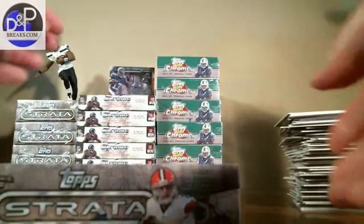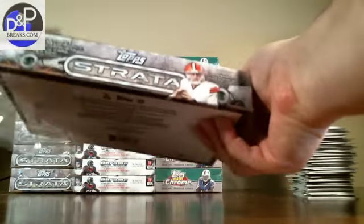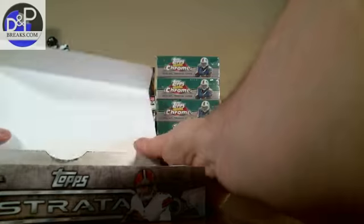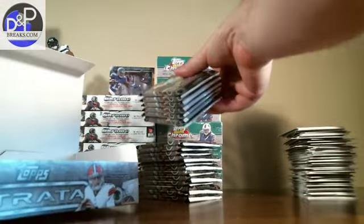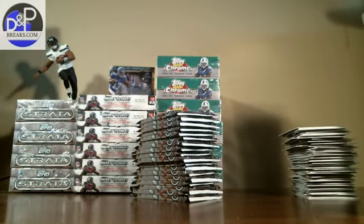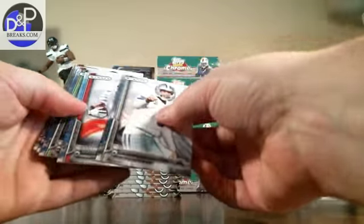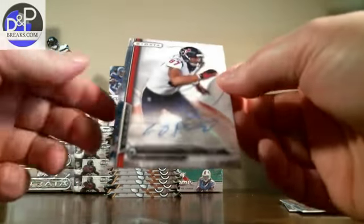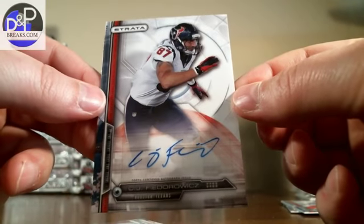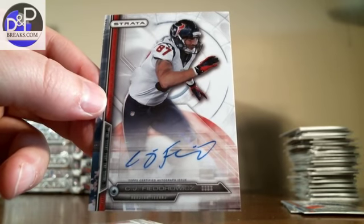Here we go — last box out of our six-box Top Strata football break. Good luck everybody. Base, base — there's our first hit out of our first pack: an autograph — C.J. Fedorowicz, Houston Texans.